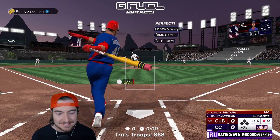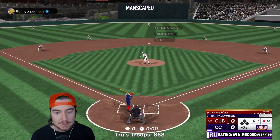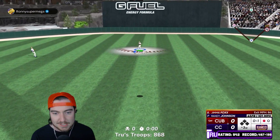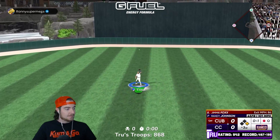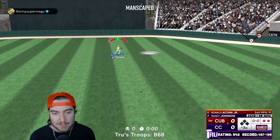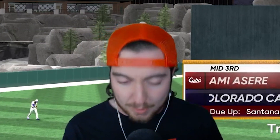Got to keep throwing it. That slider is doing work — fourth strikeout of the game. Routine play for Mike Trout in center. Two down in the third, and another one for Mike Trout. Let's go, baby. We're going to the bottom of the third — we don't have a hit yet. Our only base runners are our debut boys.